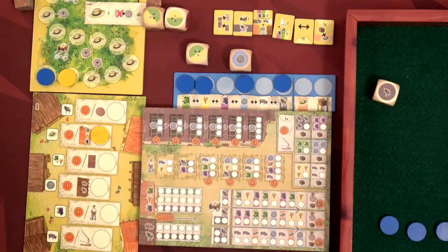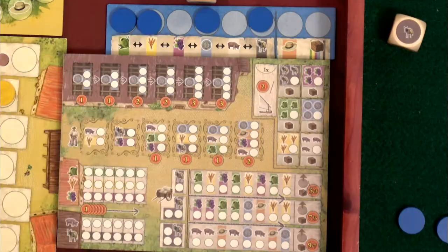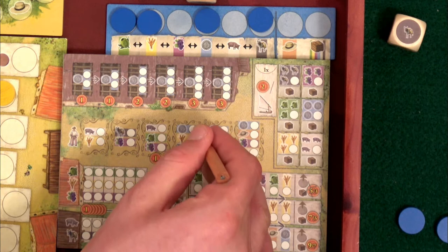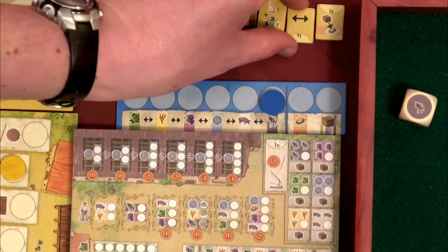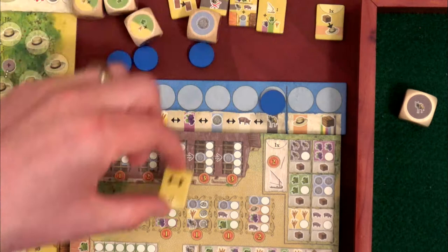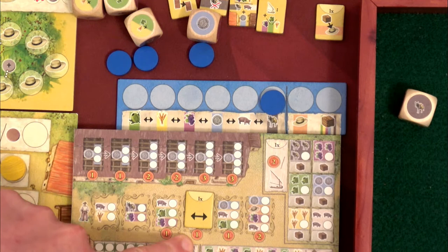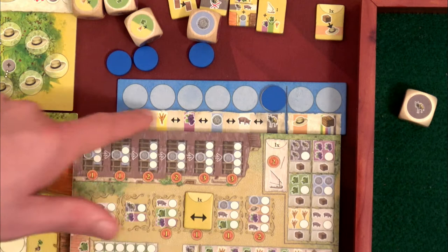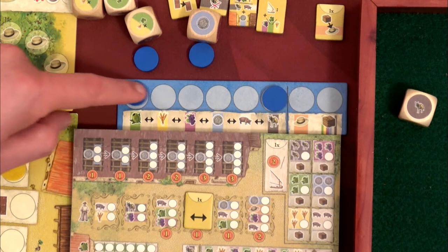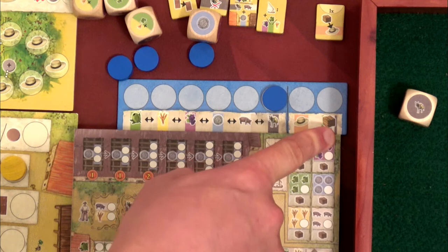Now we go to the scoring part of the turn where we use our goods and place them on the board. Since I rolled a coin, a grain, and an olive, I can check off a coin, grain, and olive. I've completed this area and can place my first helper — that gives me one victory point, and once per round I can move one of my discs to an adjacent spot with arrows. I still have a donkey, so I'll use that to fill another spot and end round one.